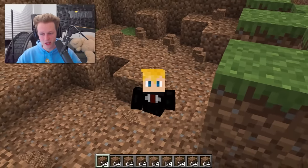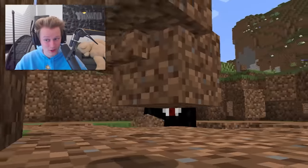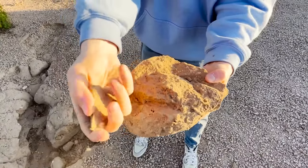Dirt is the next most common block in Minecraft. Fun fact: diamond, netherite, and gold all mine dirt at the same exact rate, so save your materials for better things. This is what dirt looks like in real life — big surprise. Did you know dirt has over 5,000 different bacteria in just one gram?